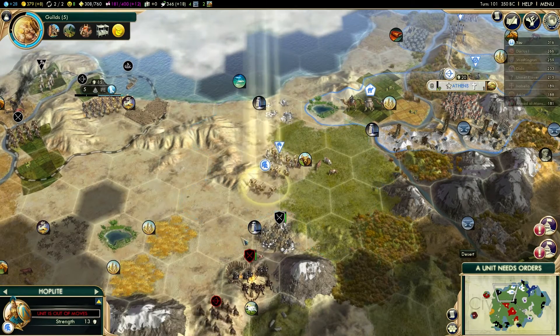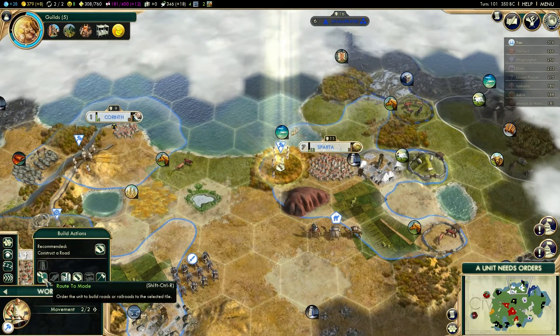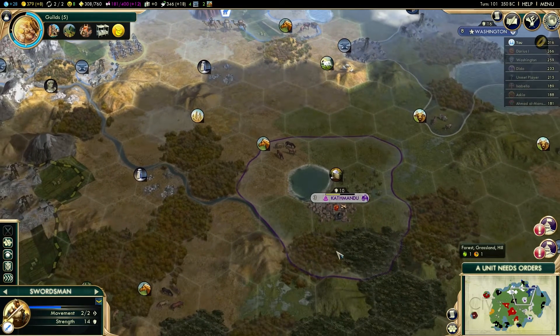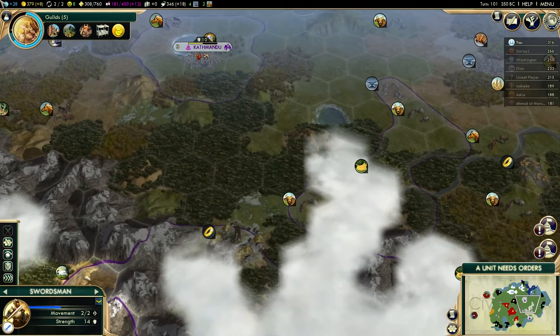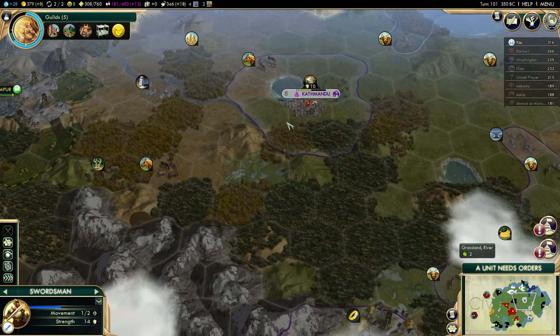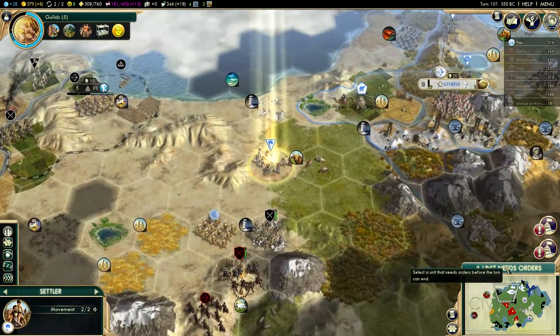You are going to construct your road over to these horses. There's probably little point in sending these swordsmen down to deal with Kathmandu — Kathmandu has already fallen. So there's nothing we can do unless we're willing to take on Carthage. Carthage are going to be getting themselves a warmonger penalty. If we actually go to war with Carthage and just take Kathmandu, we can liberate it — they'll always vote for us, which is what we need.